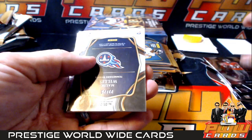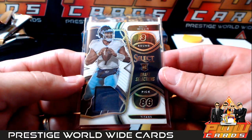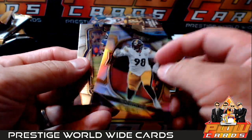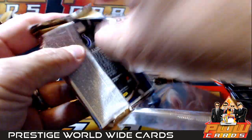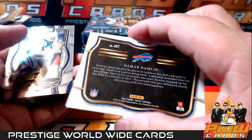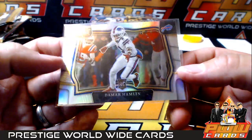Devontae Wyatt, Julio Jones. Another one for the Titans - Malik Willis. Titans getting a lot of cards. Malik Willis Select Draft Selections jersey card, Jason E, number to 75. DeMarvin Leal silver concourse, Dalvin Cook. Devontae Adams, Josh Allen, Kenneth Walker. DeMar Hamlin silver - very nice. I bet that's not a cheap card. I wonder what his cards sell for these days.